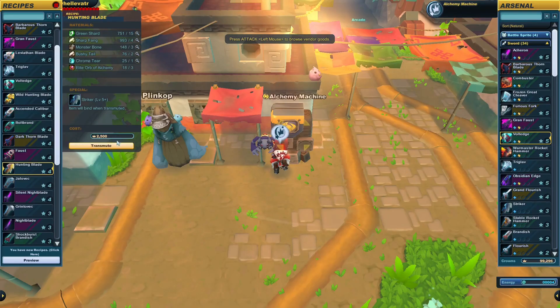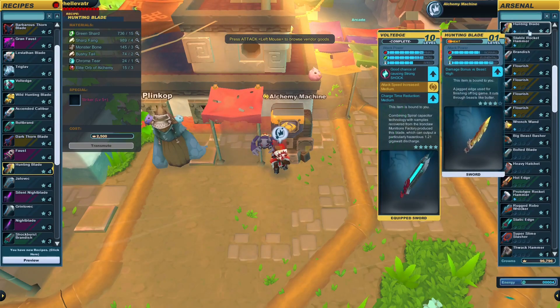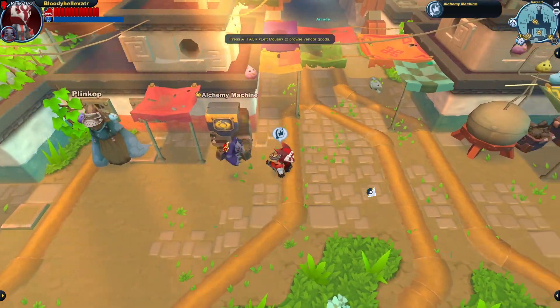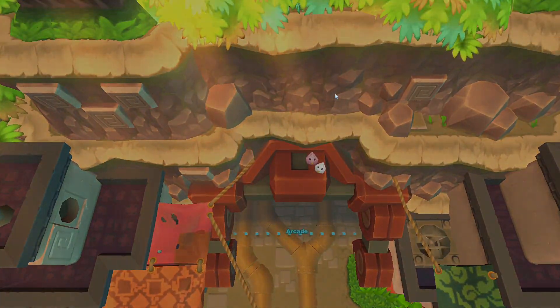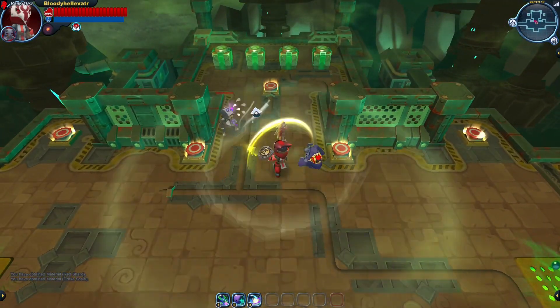Things have been forged. Bring on the hunting blade. So shiny. Well, let's go find something to fight with our new weapon in the arcade. Who shall we fight? Well, I wasn't really expecting much, but hey, we found another one of these types of rooms.